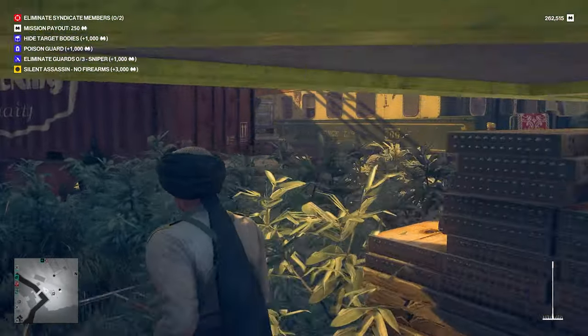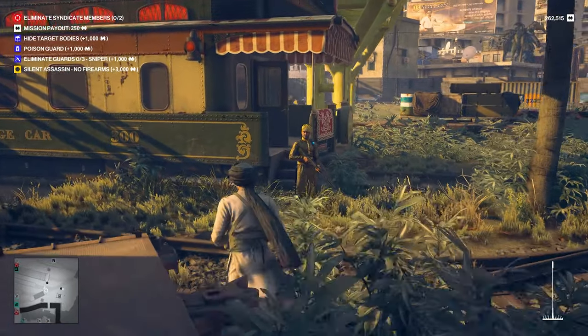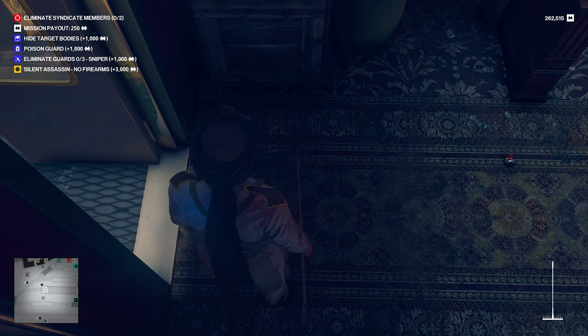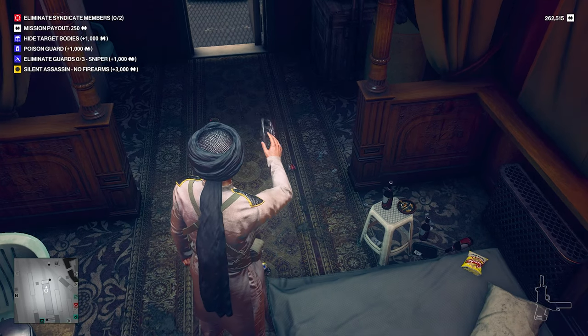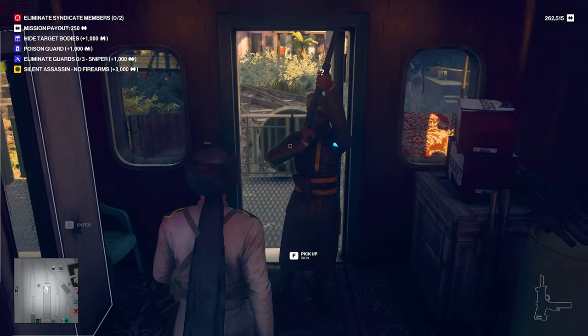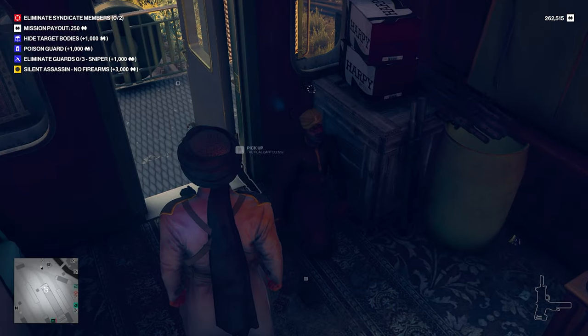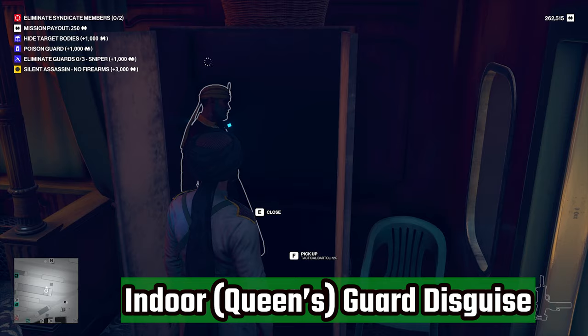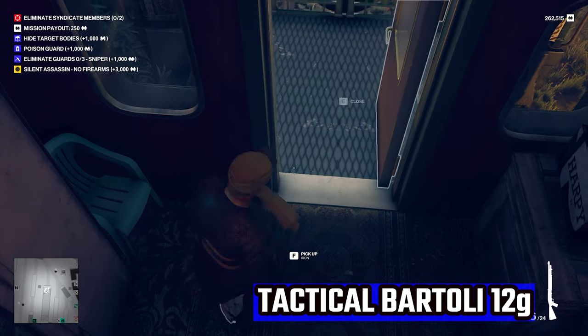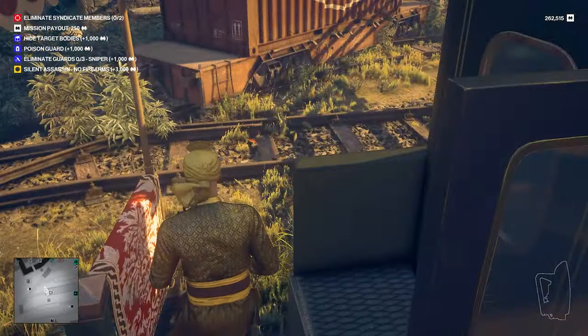Coming around the yellow bridge you'll see a rail car where this elite guard is waiting. Go in there and draw him into the rail car. You do not need to use the rake — you can use any method you want. Knock him out in the rail car and hide his body in the closet. This gives you the queen's indoor guard disguise, which is one of the strongest disguises on this map. You can also grab the tactical Bartoli for your safe house if you don't have one.